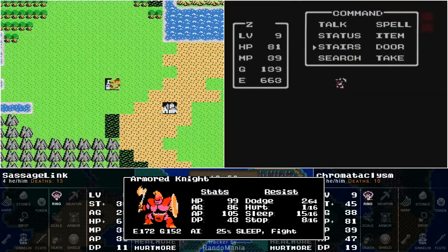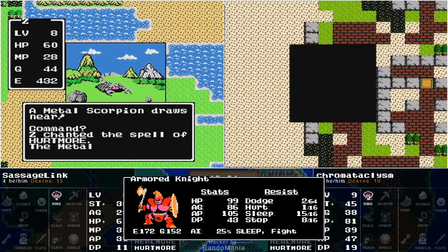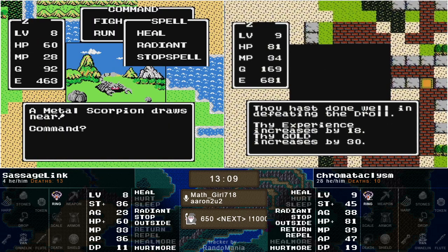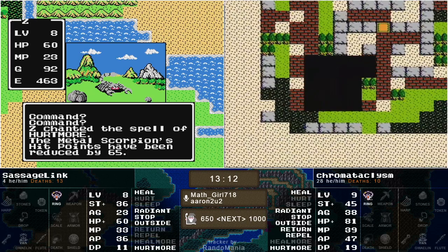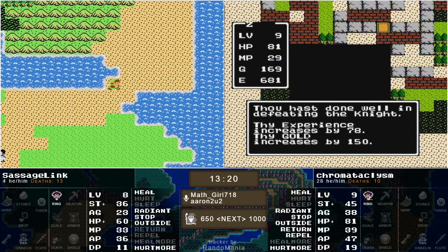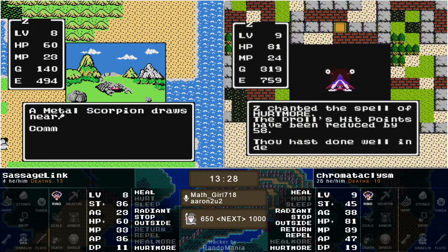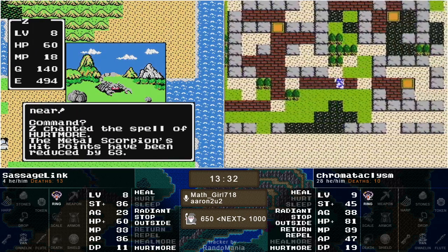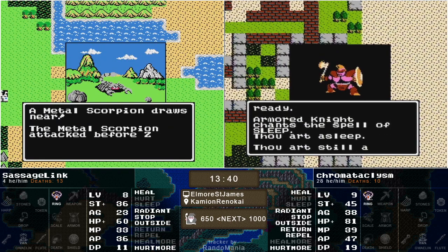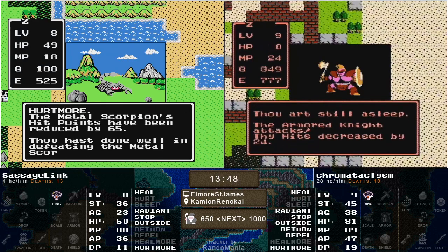Chroma's looking directly at that Armor Knight now — he only needs to kill two Armor Knights to win this. Meanwhile Sausage has found some Metal Scorpions, which isn't a bad grind at all — pretty safe on those desert tiles. Sausage goes in; he doesn't even heal up. The Armor Knight ambushes with Sleep. He has 81 max hit points, might be able to survive three hits — nope, he's getting hit again. Yeah, he's just toast. That one didn't work out.